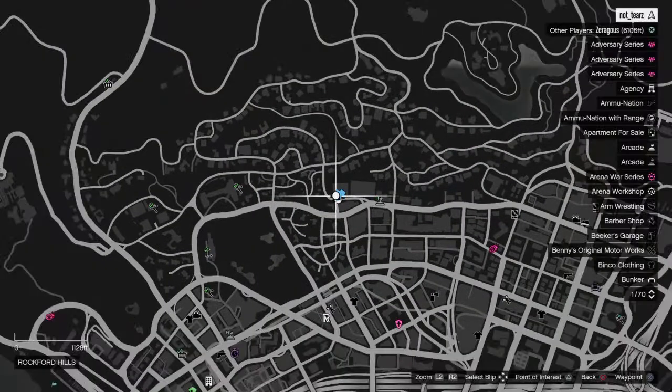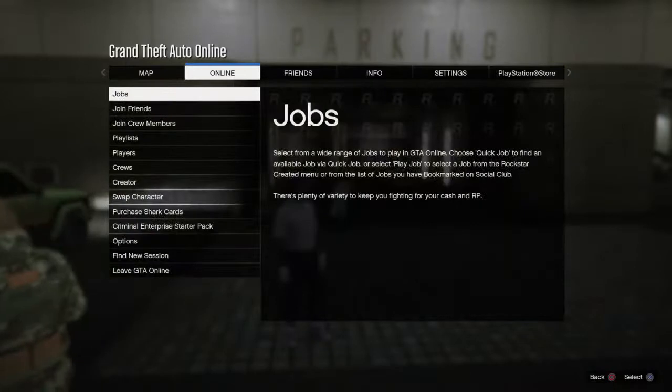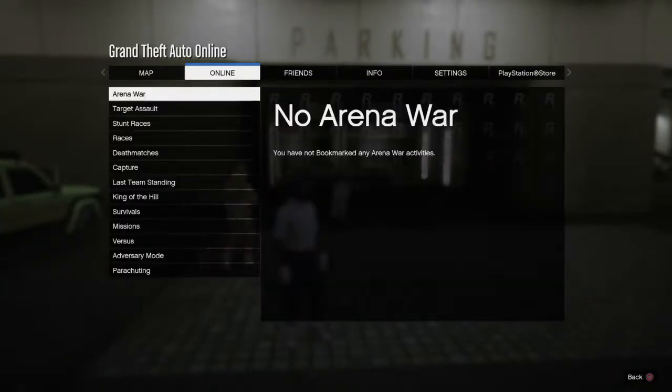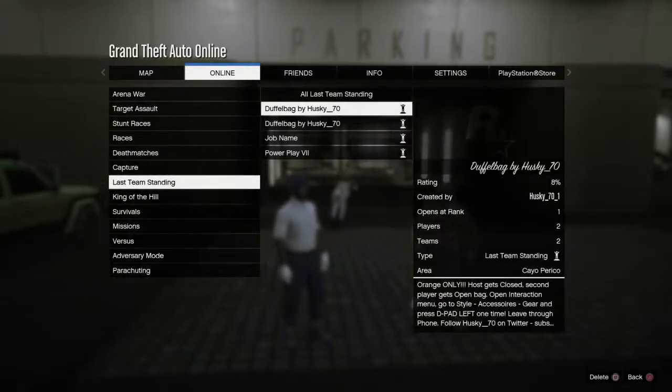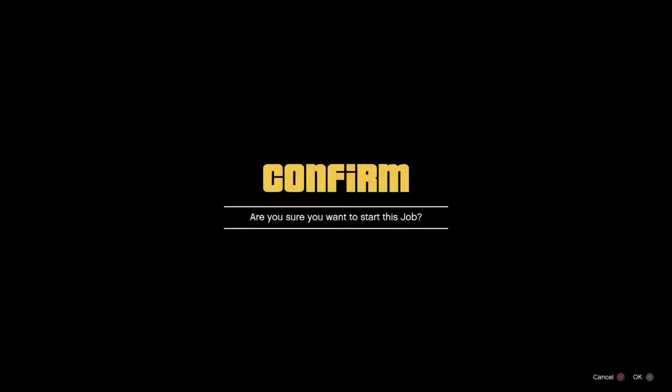If you don't know how to get to the job, go to your map menu, go to Online, go to Jobs, then Play Job, then Bookmarked. It should be under Last Team Standing and it's called Power Play V2.